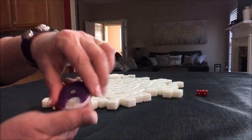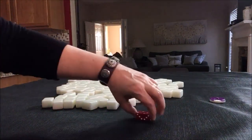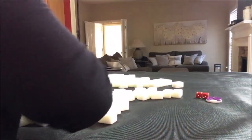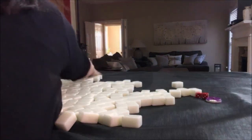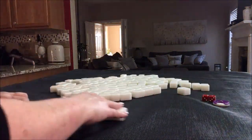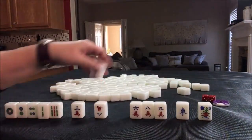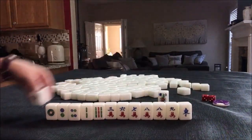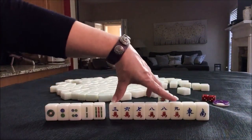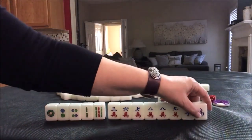We're now going to do the west pull, and this time let's say we're in seat three, so that's going to be west seat. West round, west seat. Looking for patterns, we do have a nice healthy chunk of cracks, but we'd have five discards to get to a half flush, and we have single honors — that's pretty light.